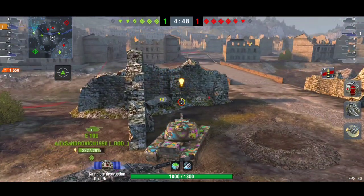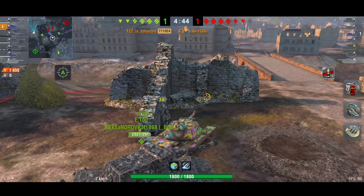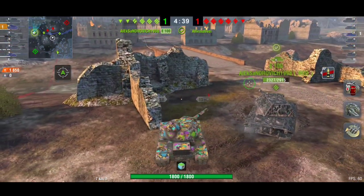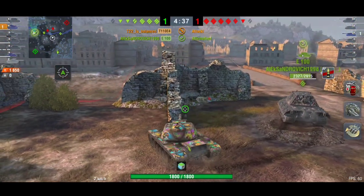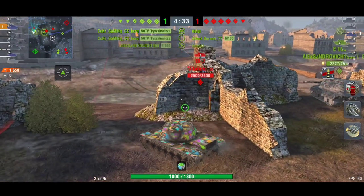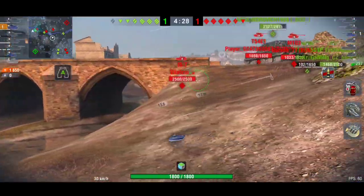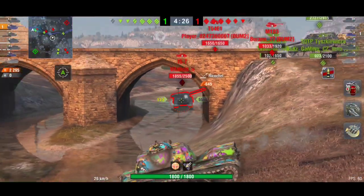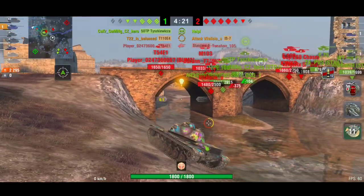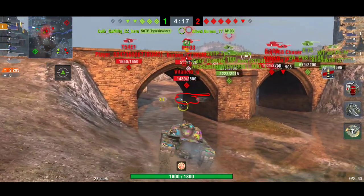The patience pays off and he does take out the Standard B. Of course we know the IS-7 is around here somewhere. He doesn't quite have enough DPM, and he's telling the E100 to go — if they go together they will isolate the IS-7. I love that affirmative, and they are now both pushing, two big guns against this IS-7. The IS-7 is trying to get out of there but that's just going to get some nasty shots into his rear.